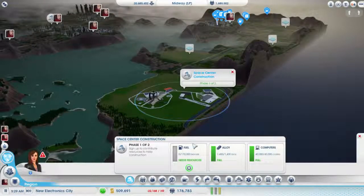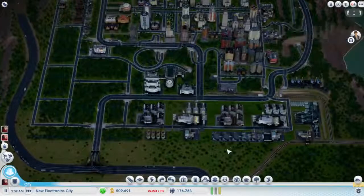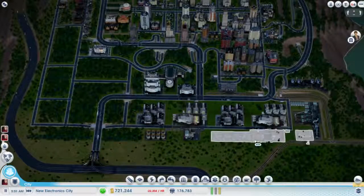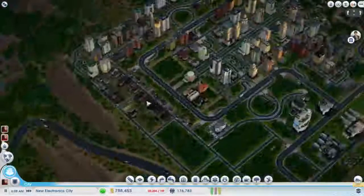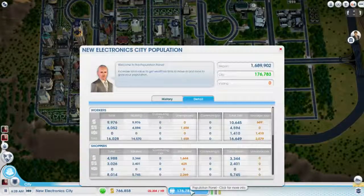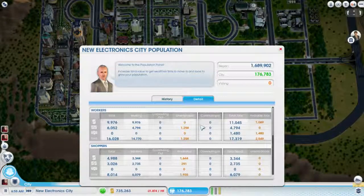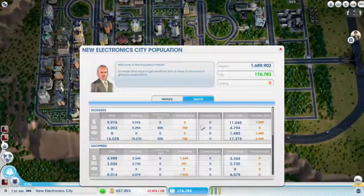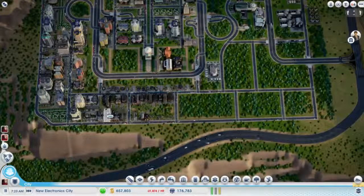Turn that up — boom — Space Center. Better, can build. I swear to god. How are we doing on people? So we don't have any unemployed now — I converted them all. In fact, we have some jobs. But we still have room for people to grow quite a bit here. I don't have room to increase density.